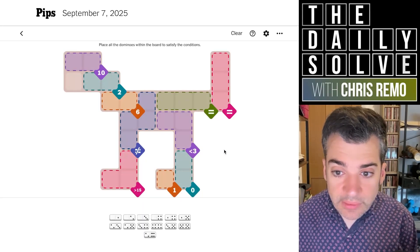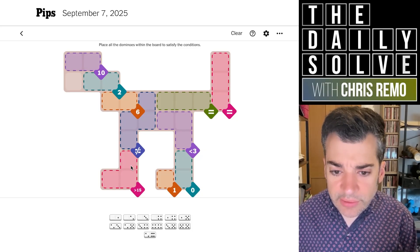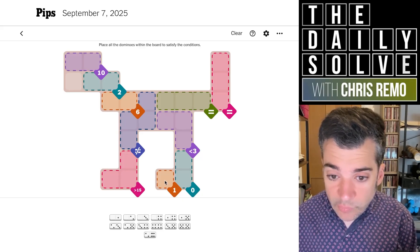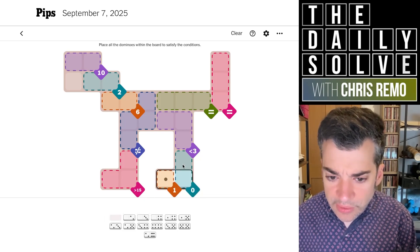Here's the hard, let's try it. We've got greater than 15 — that's interesting. So it'll be 16, 17, or 18. We've got a one that goes into a zero, so there's only one way to do that, we can put that in now. And then a zero that goes into less than three — that's forced as well. So we've got a zero with a two that goes into less than three.